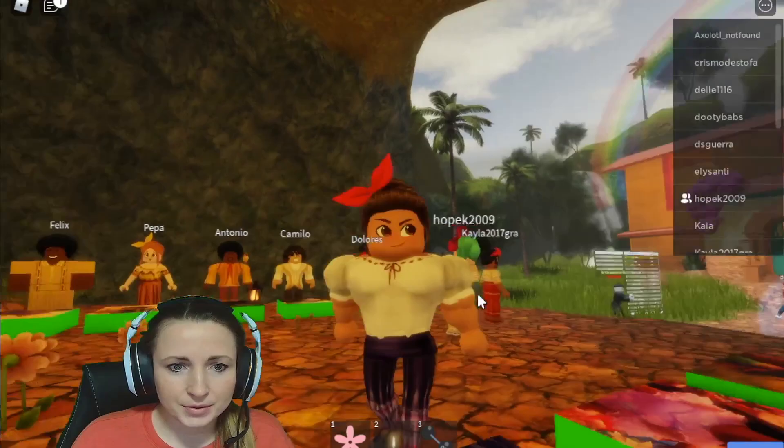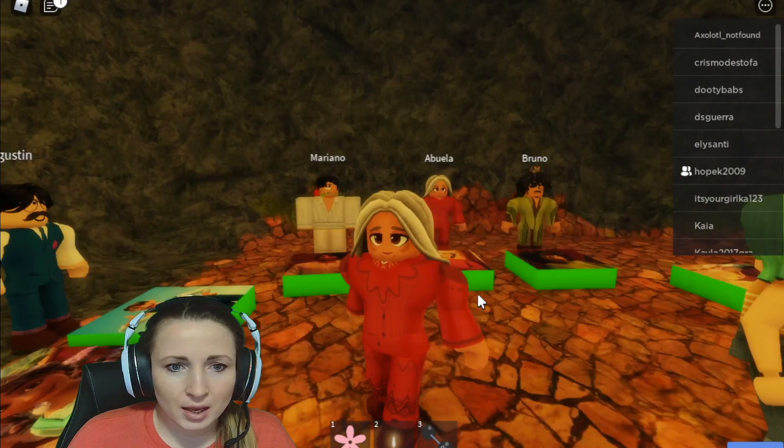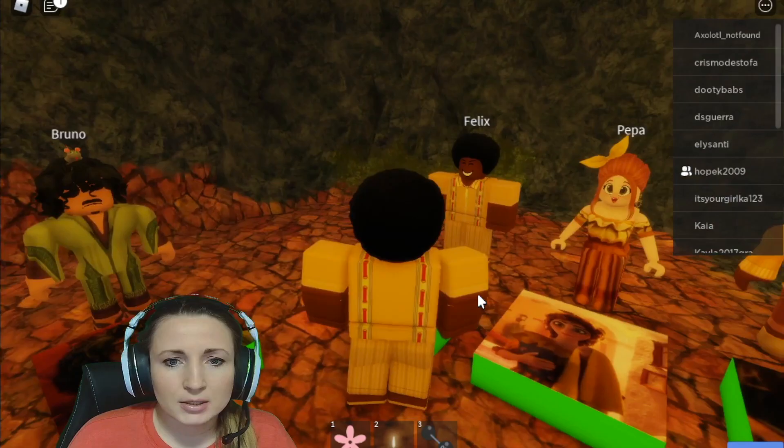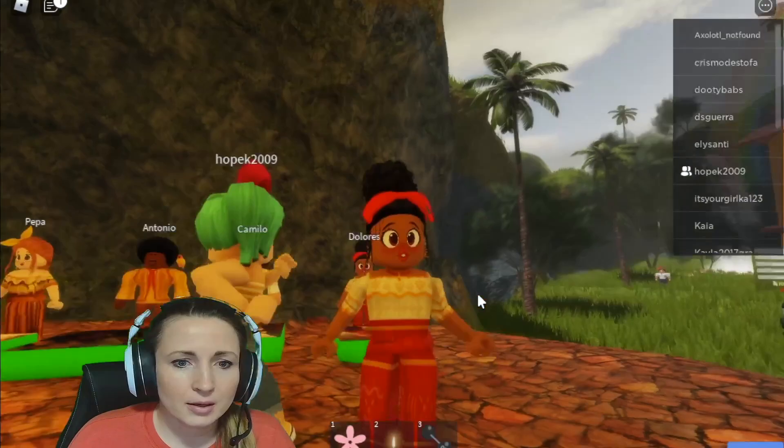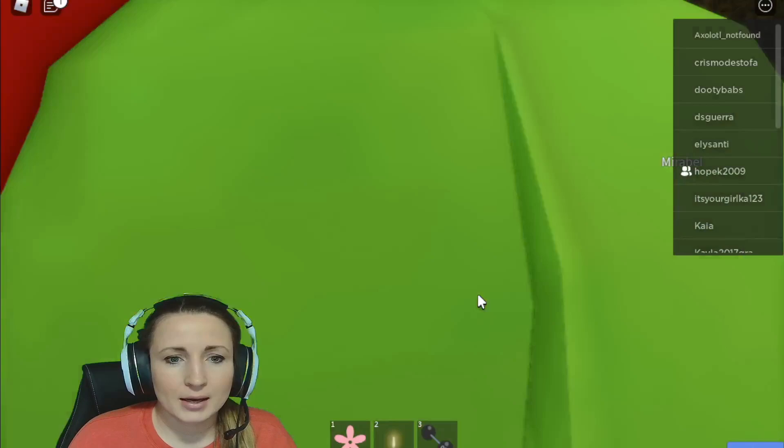Louisa's muscles, nice. Julietta. Abuela Alma — what's wrong with her head? It's like not proportionate. Felix. Papa — who should we be? Dolores's, maybe. Oh she's pretty, look at her lips.